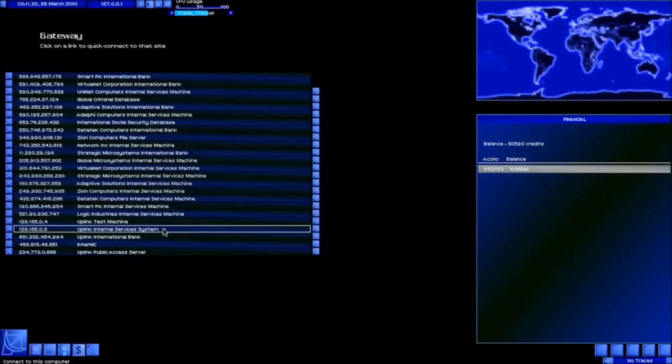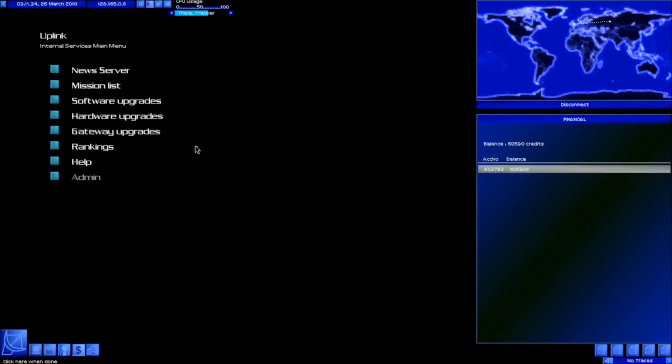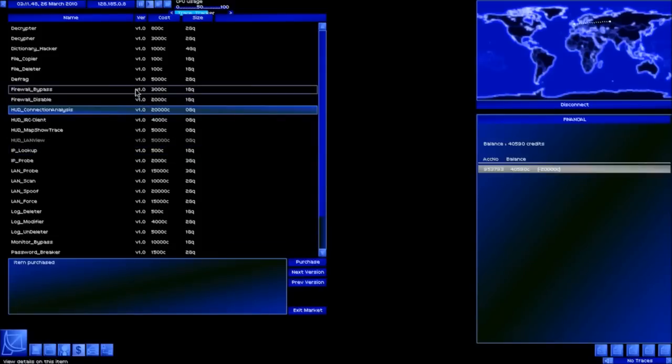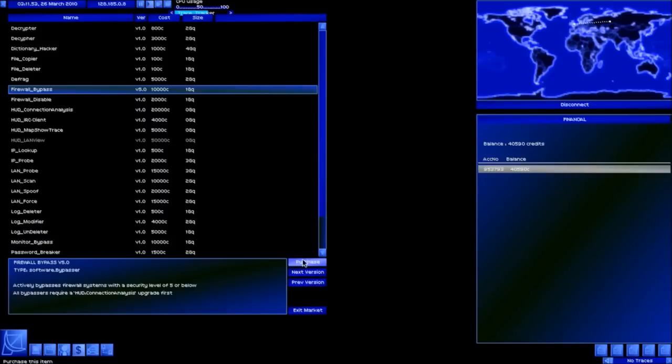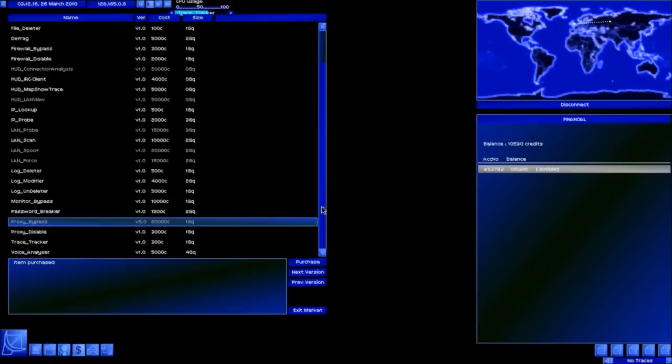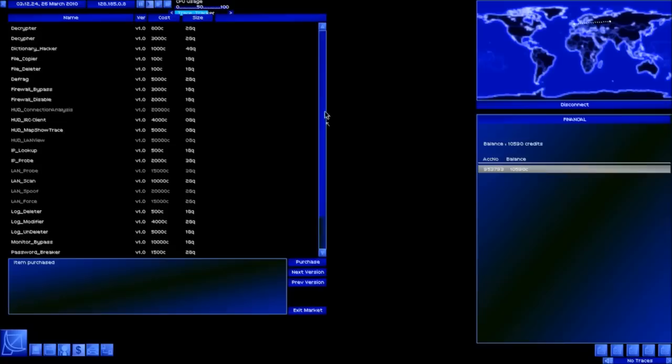Nice healthy bank balance there. I think I'll connect to internal services to buy that hood connection analyzer. There's only one version but it is 20 grand - we do need it. There's 50 grand spent straight away but I'm going to need it anyways. I don't think it's worth buying anything else just at the moment.